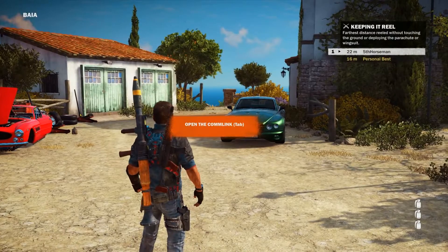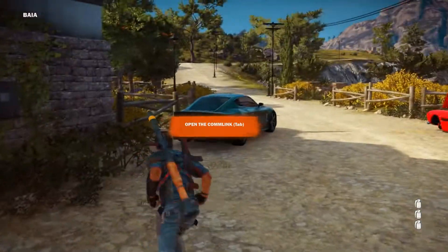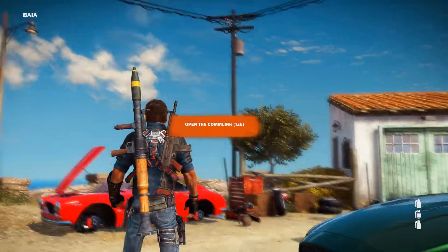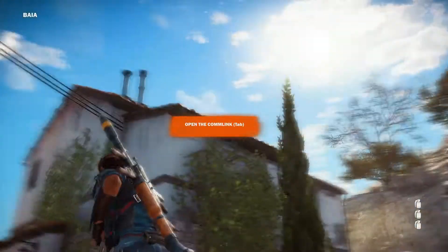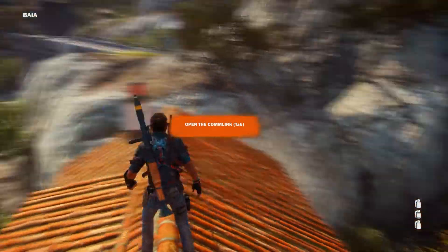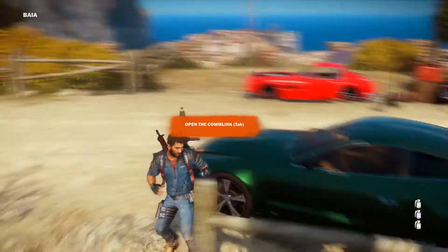Hey everybody, HMV here playing more Just Cause. We're keeping it real — apparently the farthest distance without touching. I got an achievement of some sort. One thing I've noticed is there's some snap with the grappling hook — it snaps to things I can grapple to, and it seems pretty smart about it. If I snap this, it puts me right here and I can jump on top of the building. So far I'm pretty happy.